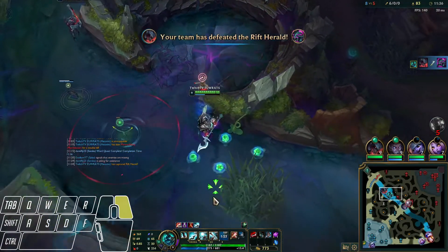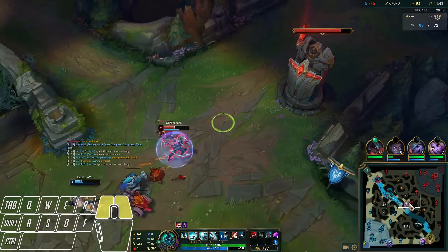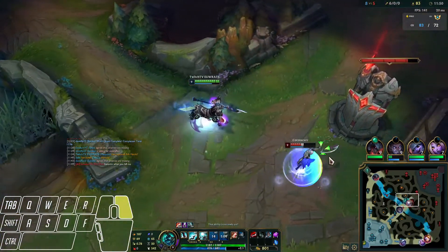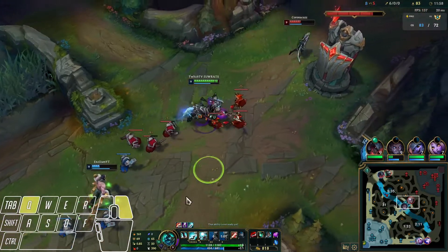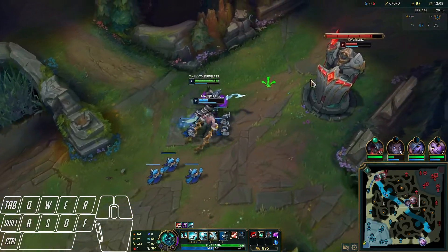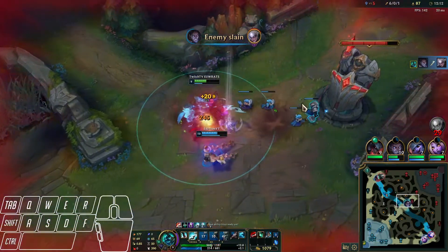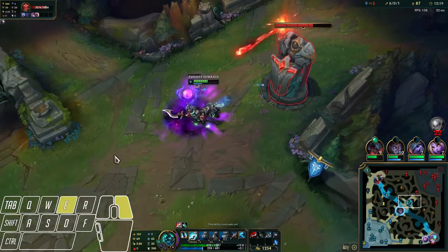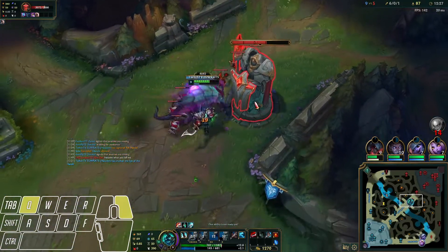We're going to take the Rift Herald. Top lane just died so I need to help mid — mid is nearly dead. I don't think I can one-shot her, so I'll just help him push the wave so he can back. If anything, we can dive. Easy dive — get tower plates. Actually I'll try getting more plates. It just spawned, it's going to focus the Herald — I can get another two plates. I can try getting the tower; I just need enough mana for E to run away.